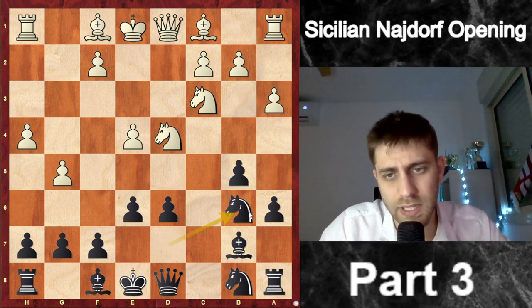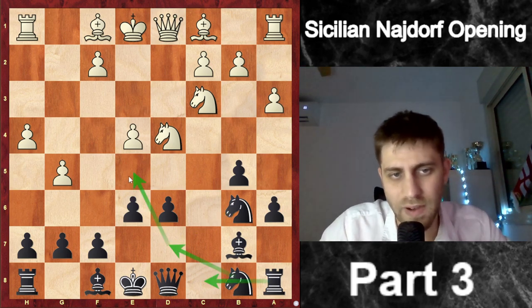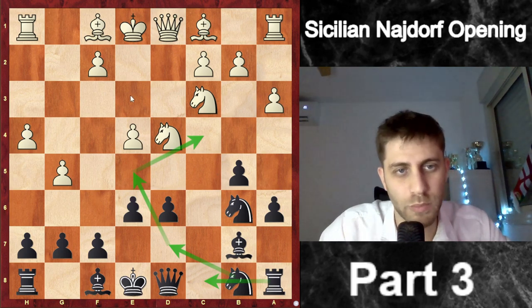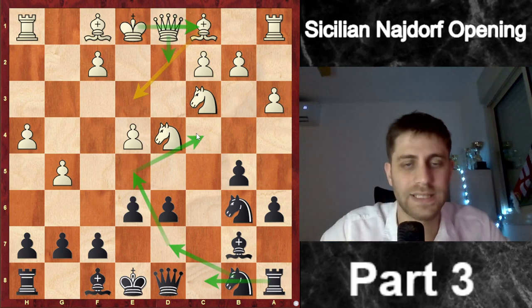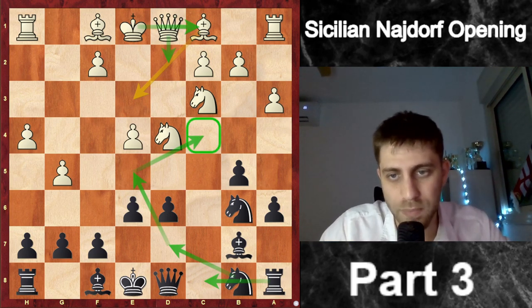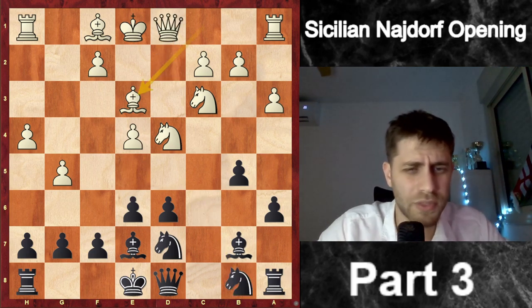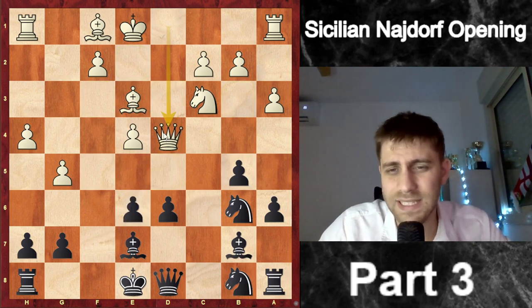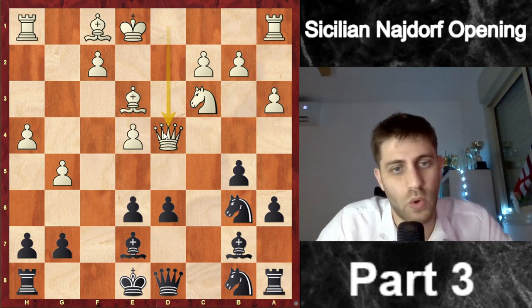I think Nb6 was also an interesting move — maybe Na8 to d7, Rc8, Ne5, and Nc4 — because white will probably play Bd3, Be3, Qd2, and castle. We would like to bring both knights to the c4 square. I played Be7, then Be3, Nc6, and Qd2. After Nb6 there might be an option to take on e6: fxe6, Qd4 — it's amazing that already at move 13 we have such crazy positions.